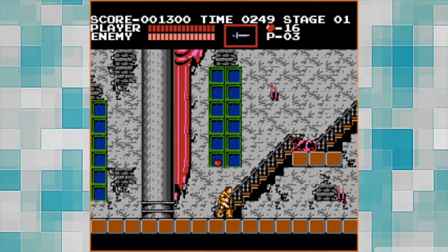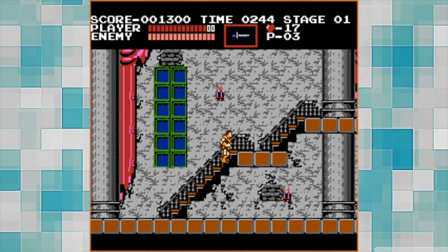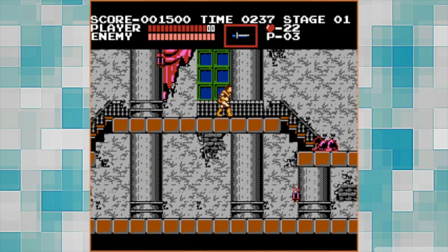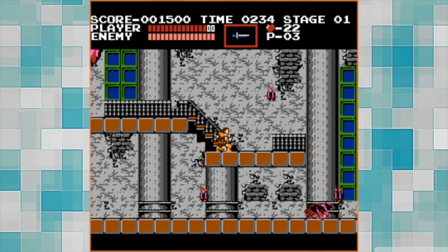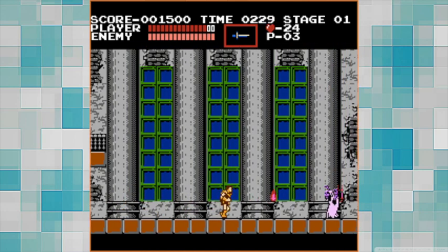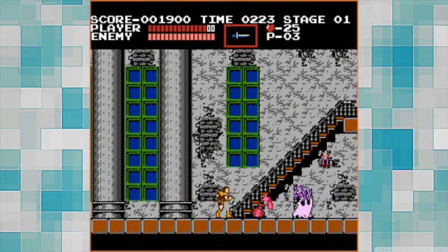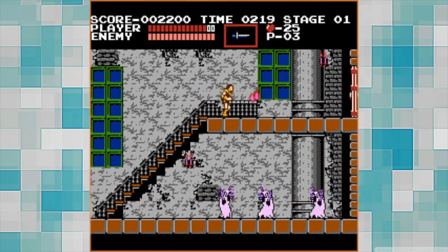We got a bag of something. Let's go up these stairs — oh man, I didn't see that dog. Let's go up and see what we have up here. Another one of these dogs — he's dead now. And we have another dog but he jumped down so he's no problem. Let's see what we have down here. There's the candles. And another stair. Let's go up this stair.